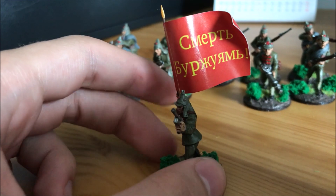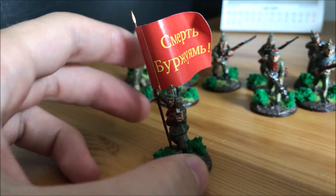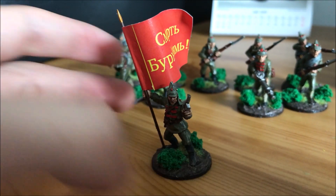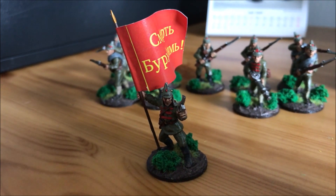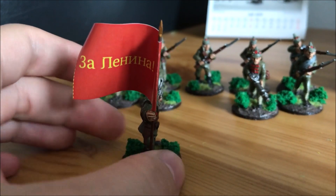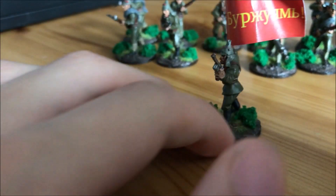The flag reads 'Smert Burzhuiim' — Death to the Bourgeoisie — a beautiful yet subtle slogan, and also 'Za Lenina' on the other side, which is 'For Lenin.' I would've done the flag a bit more ornate with a hammer and sickle on it, but the hammer and sickle actually originally came from the hammer and plow when Trotsky's Red Army formed, so if I ever wanted to use these in a Russian Civil War game I couldn't use a hammer and sickle because it actually came after the war. So it's only a unit marker — keeping it fairly plain does the job.